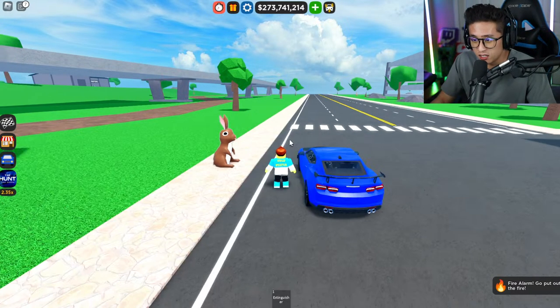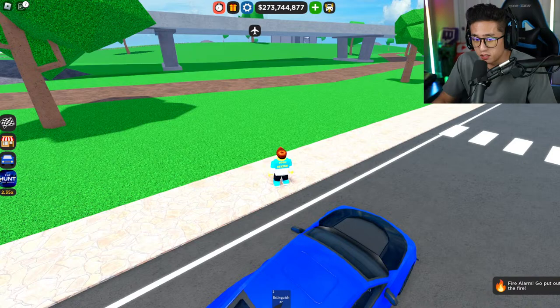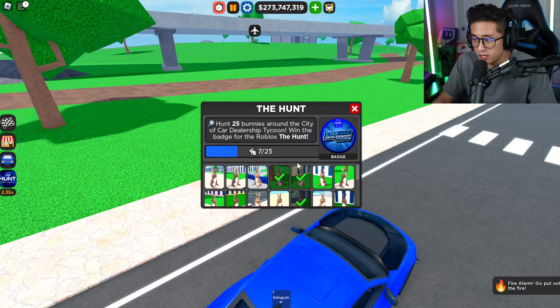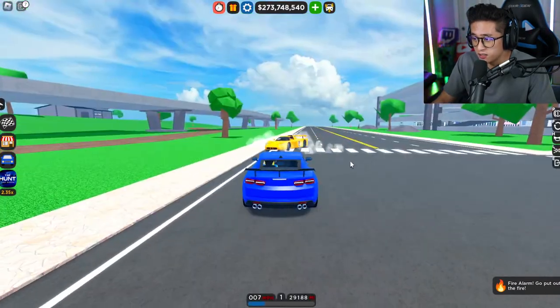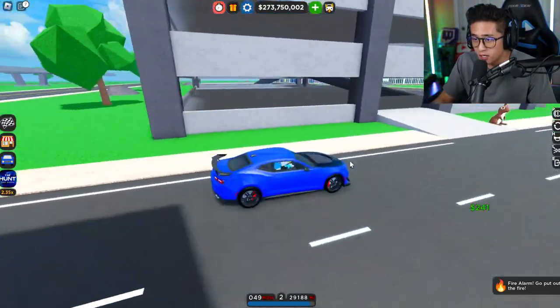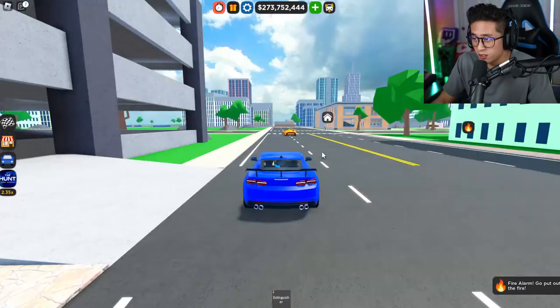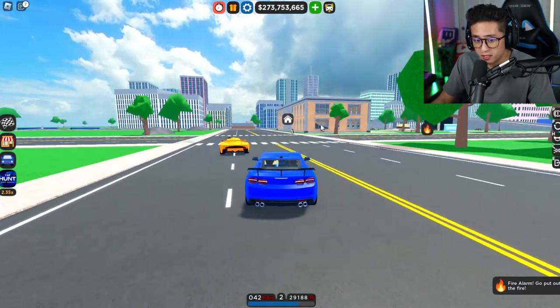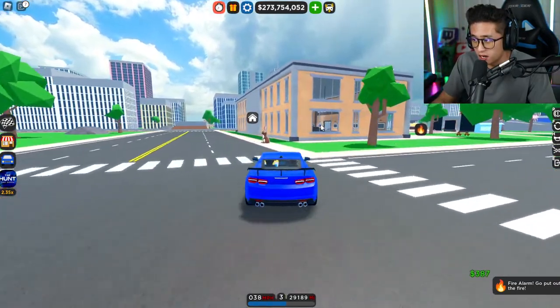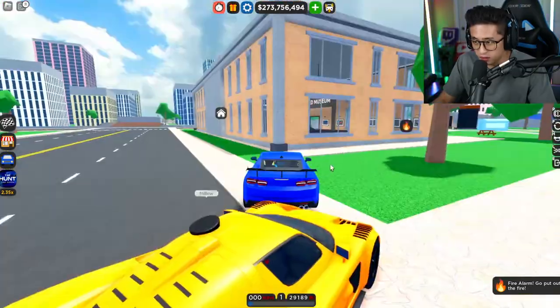Let's go ahead and grab this bunny right over here. How many do we have? We have seven out of 25. Oh, my boy is doing donuts! Look — another one right over here by the parking center. Let's grab that, this is number eight. And right behind the museum right over there is going to be number nine. I like the fact that it's only in the city.